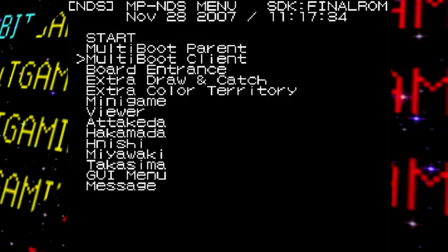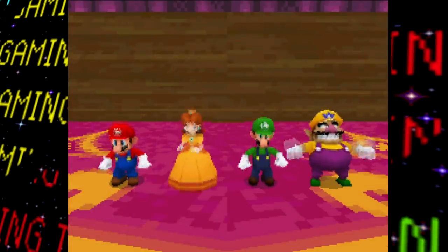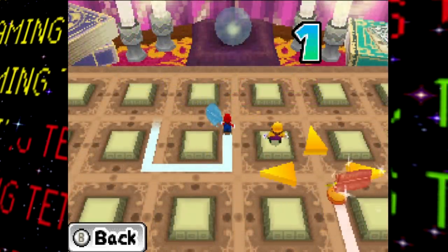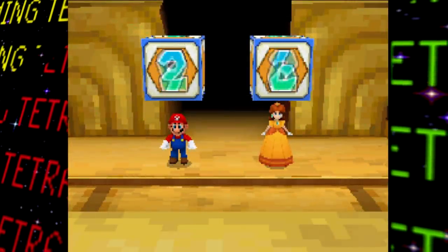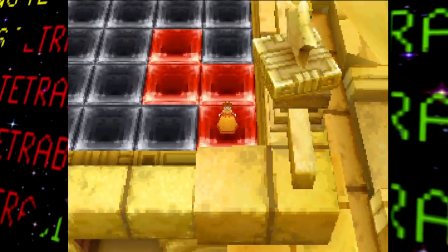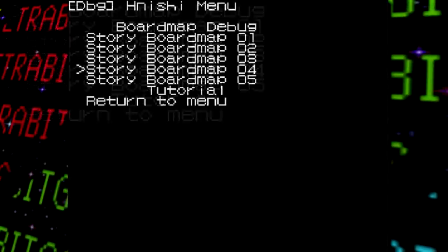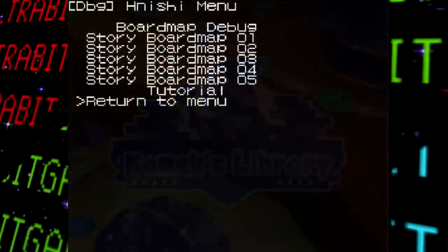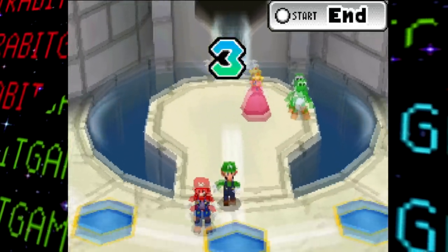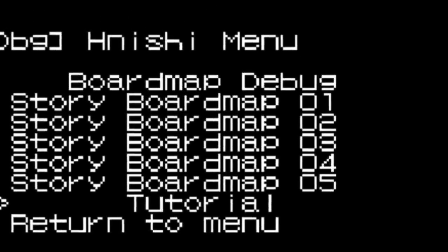Getting back to the functional options: 'Board Entrance' just takes you back to the party mode menu. 'Extra Draw and Catch' starts up a game of the Pen Pals multiplayer mode — accessed from the debug menu, the player controls both player one and player two simultaneously, though the camera only focuses on player one. Similarly, 'Extra Color Territory' boots up a game of Desert Duel with the same dual-control setup. 'H. Nishi' is the only developer-named option that works — it's a shortcut to start up one of the board games. 'Tutorial' just plays out the tutorial, and 'Board Map Debug' simply doesn't work.